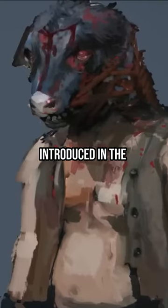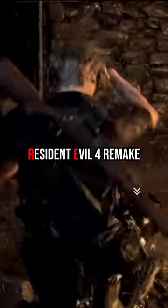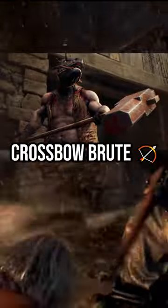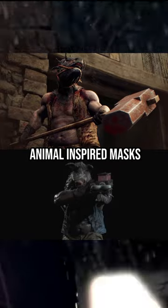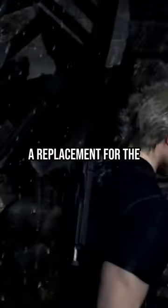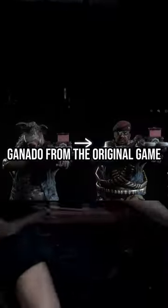The Brute is a type of enemy introduced in the Resident Evil 4 remake. The Brute comes in two variants: the Hammer Brute and the Crossbow Brute. They wear animal-inspired masks and wield large sledgehammers or automatic crossbows, the latter being a replacement for the Gatling Gun Mercado from the original game.